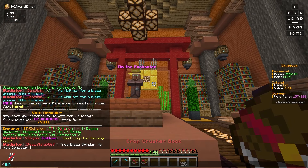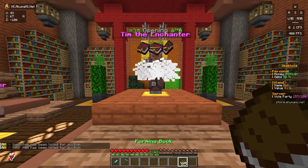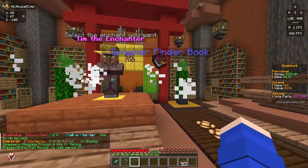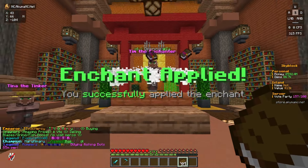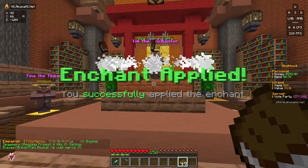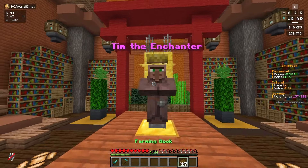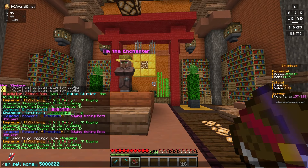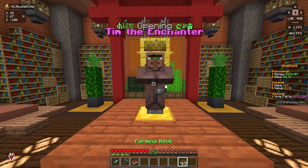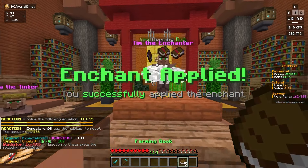We got another Crop Crusher - I'm going to search Crop on AH and see how much it's worth. We'll try 5 million since 7 million is what they're listed for up there, so 5 million per book is not bad. We have 25 books left. Spawner Finder - please apply. 92% and it applied. Value Ticket Finder next - apply please. It applied as well. 82% and we haven't failed a single book yet - that is honestly crazy. We're about to fill a full PV of just spare books I could sell.